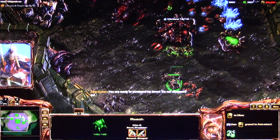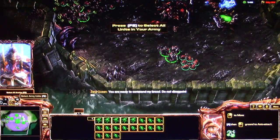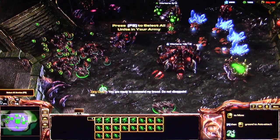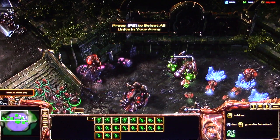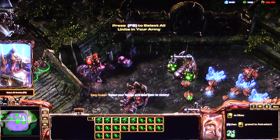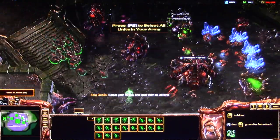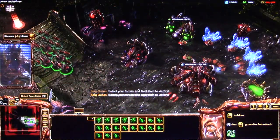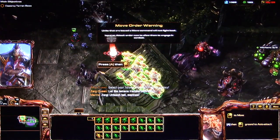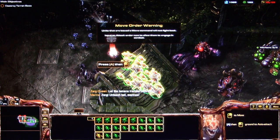Your roach warren is ready — you may begin morphing roaches. Roaches are bred to absorb damage; their fortitude will help you conquer this world. You are ready to command my brood — do not disappoint me. Select your forces and lead them to victory. Where are we leading them? Let's run to the marines. What — hey!